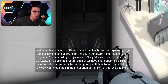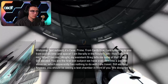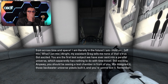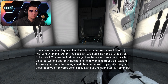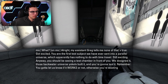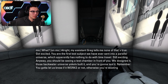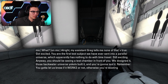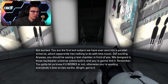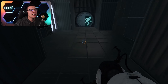All right, that was pretty tricky. Welcome test subject - it's Cave Johnson from Earth One. I am speaking to you from across time and space, I am literally in the future. Hold on, what? All right, my assistant Greg tells me none of that's true - got excited. You are the first test subject we have ever sent into a parallel universe, which apparently has nothing to do with time travel. You should be seeing a test chamber in front of you - we designed it, those backwater universe yokels built it, and you're gonna test it. All right, thank you Cave Johnson.